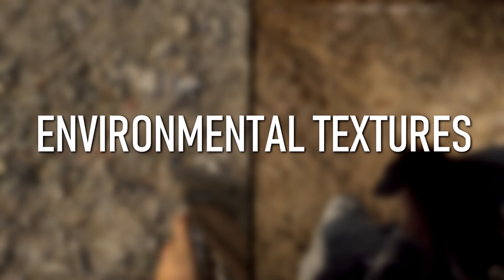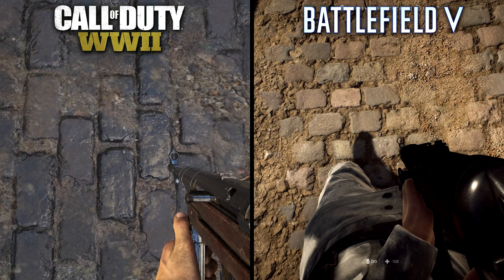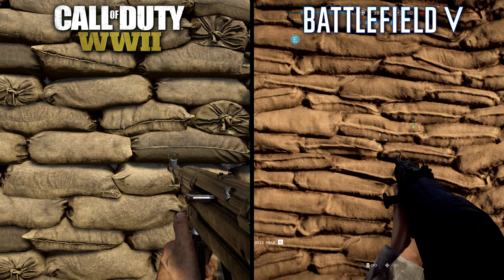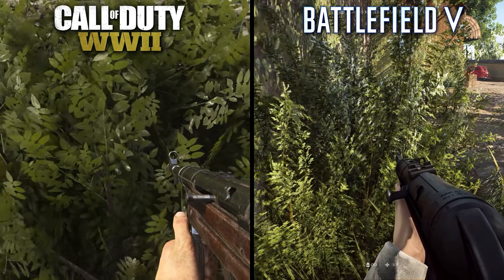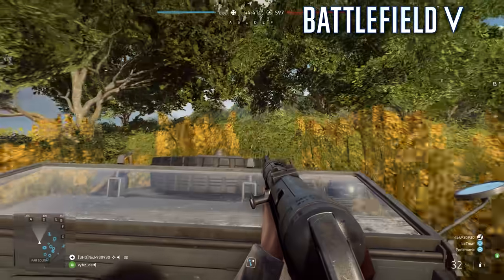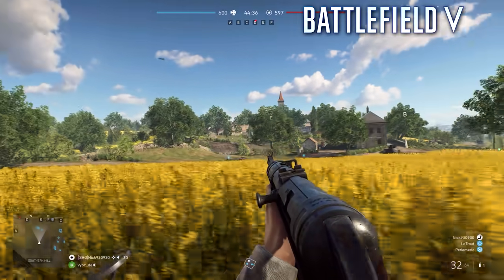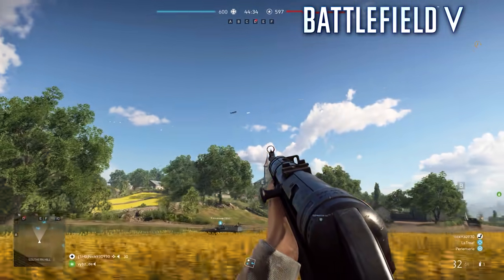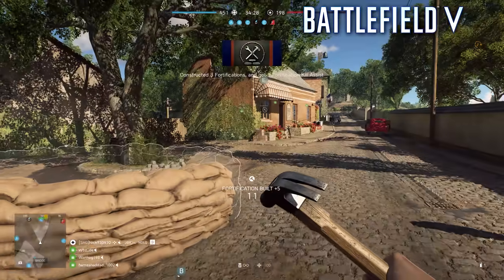Moving on from weapon models, let's look at some environmental textures. These seem to have remained unchanged from the beta version of Battlefield, with most textures looking vastly superior to Call of Duty, except for dynamic objects like sandbag walls and vegetation. Since Call of Duty maps are entirely static, things like bushes and decorative sandbags feature more detail and higher-quality textures. These objects in Battlefield are part of the hundreds of other dynamic objects that could be fully destroyed either by explosives or by running over them with vehicles, and the sandbags are mostly player-made objects from the fortification tool.